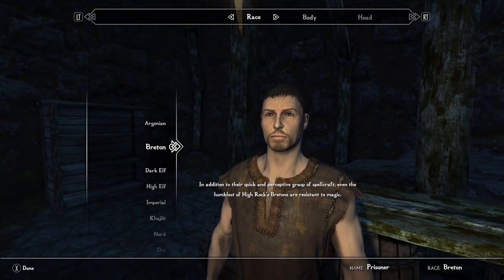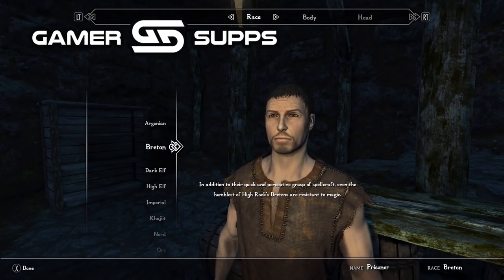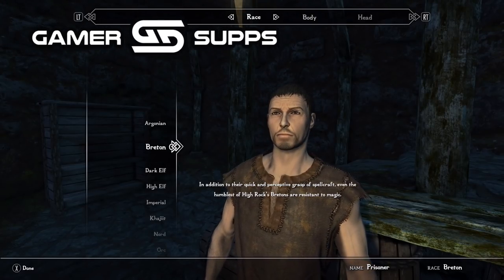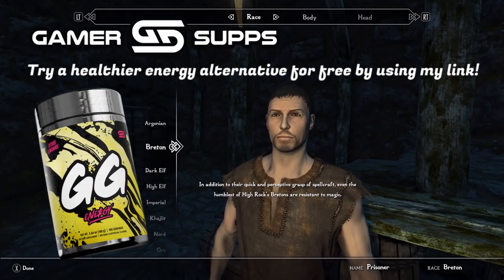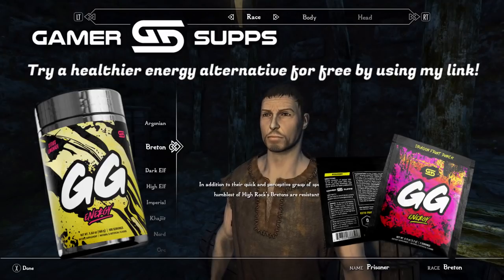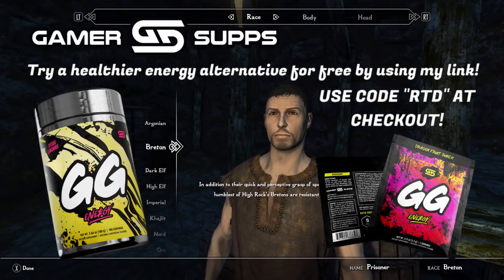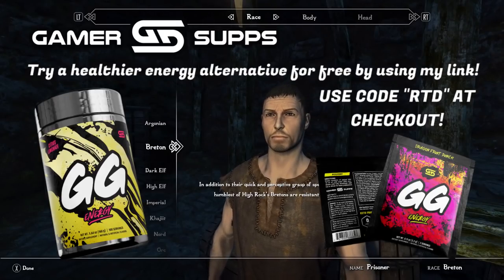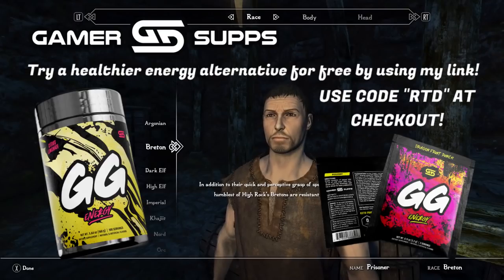But like always, before we jump into them, I want to remind you guys that I'm partnering with Gamersupps, which in my opinion is the best energy drink on the market. So if you're looking for a better alternative to those gas station energy drinks that are really bad for you, try out Gamersupps and use my link down below. You can also use the code RTD for a 10% discount on all your drinks, and I'd love to hear some feedback from you guys as well. So if you do end up trying the drink, definitely let me know what you think in the comments.